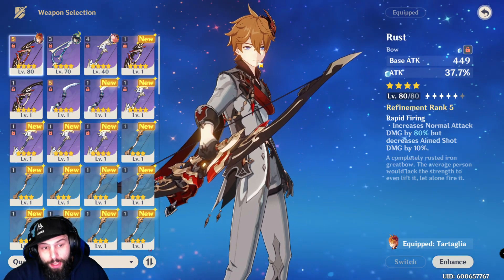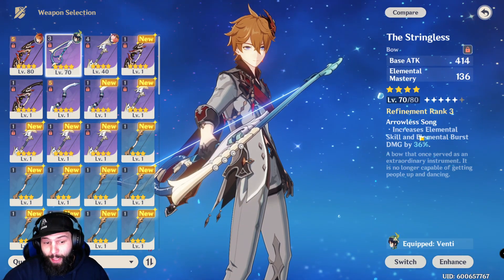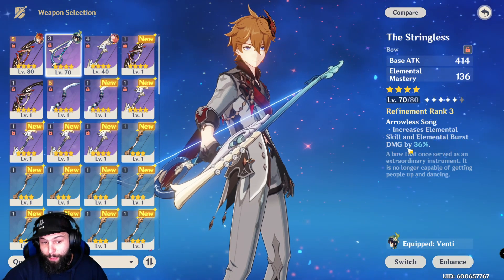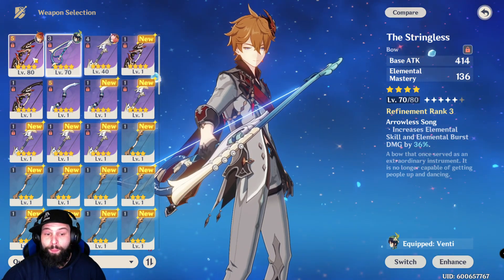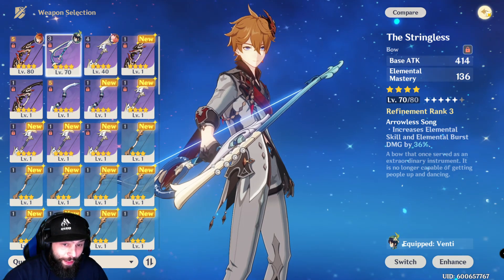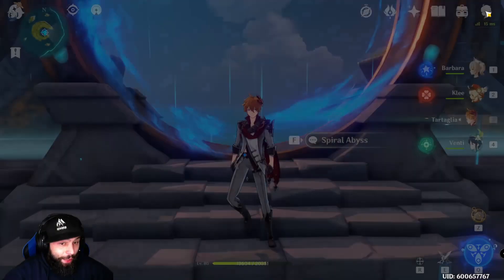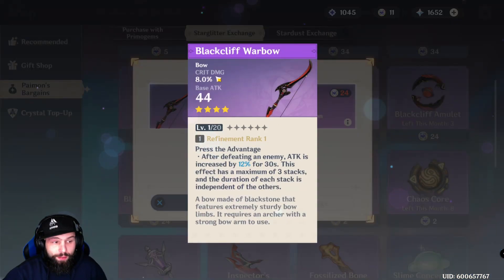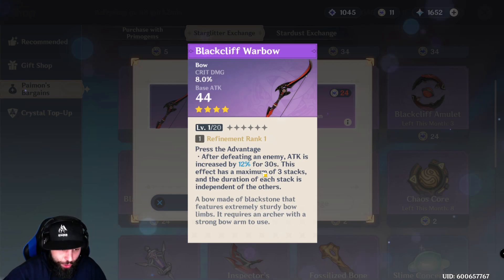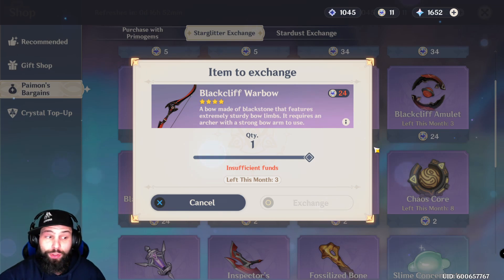If you can't get those three, the next option is the Stringless, which has Elemental Mastery and increases Elemental Skill and Elemental Burst damage by 36%. It's the best bow for ulting alone, but the Rust is definitely overall better for DPS. And the fifth best option is the Black Cliff Warbow, available in the shop, with base crit damage and an attack increase of 12% for 30 seconds after defeating an enemy — really nice for Child, and you can pair it with a crit rate headpiece.